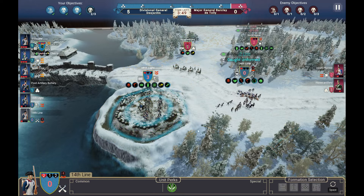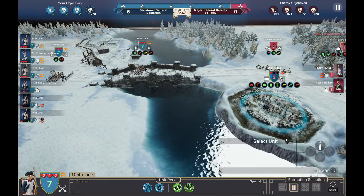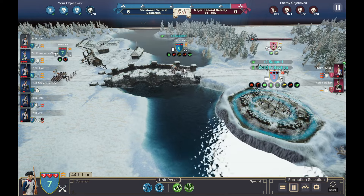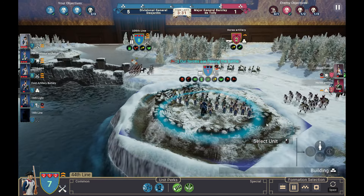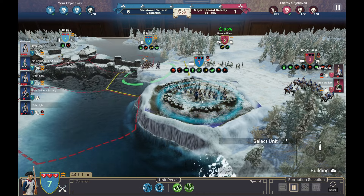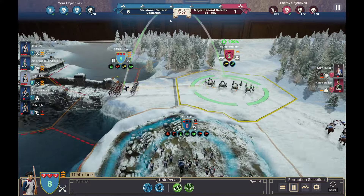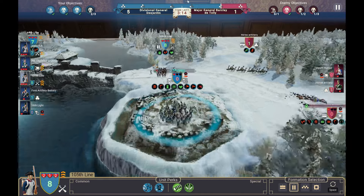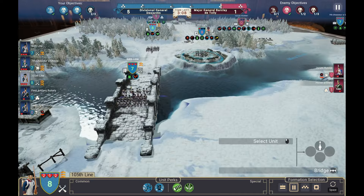I'm going to put this unit in a square formation and turn toward the enemy artillery — we'll be attacking from two locations. They are going straight for us and our own men are retreating back to the line. I'll get into a square because I know the enemy is going to try a frontal assault. Let's charge the artillery and get them out of here. I like that there's a time limit on battles — it really forces you to make decisions quickly.